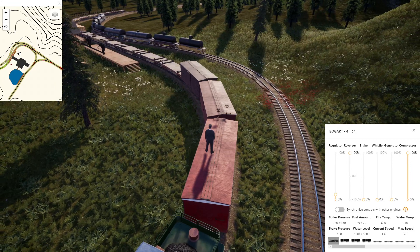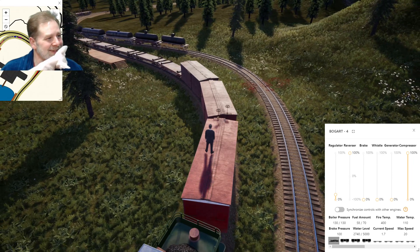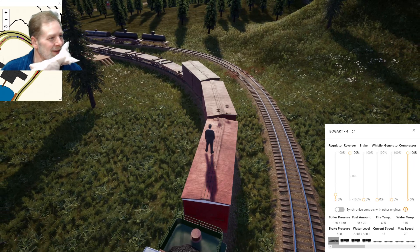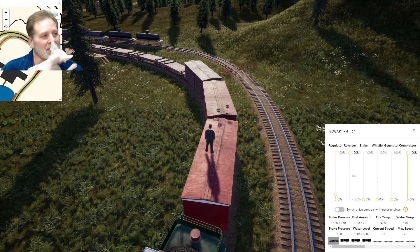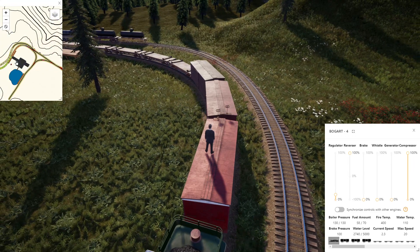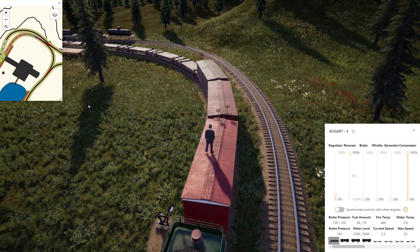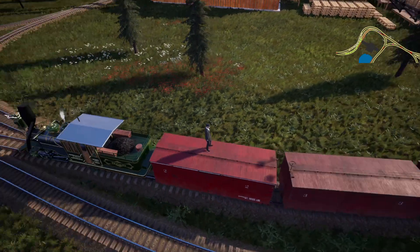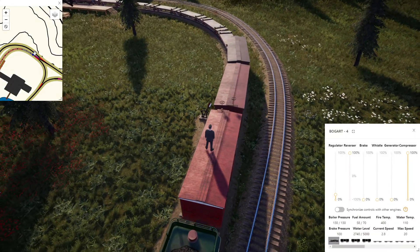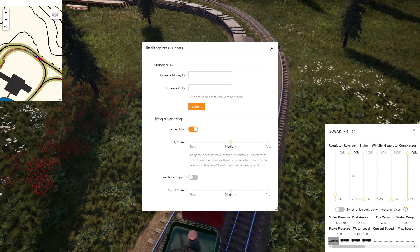Let's see how this goes. If it sounds like my voice is being muffled, that's why - she's insisting that since I'm talking, she has to sit in my face. Let's see if this will derail or anything. We're going to fly up above so we can get a good view of the whole train.